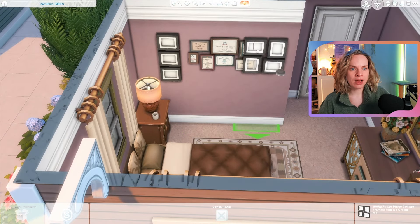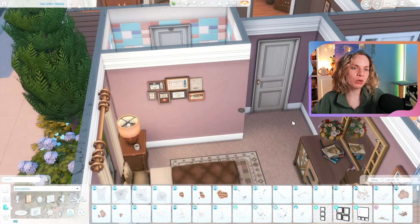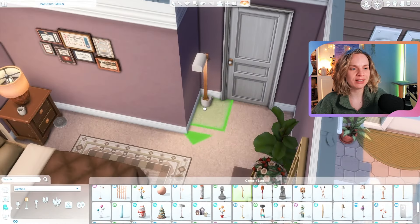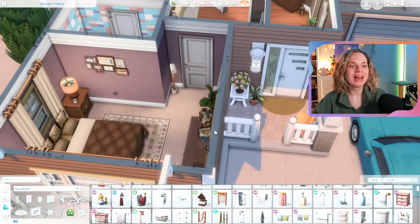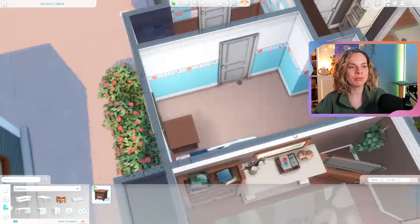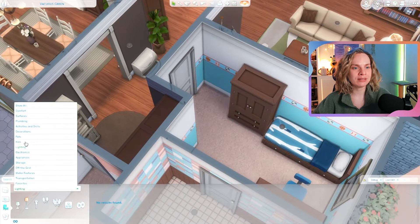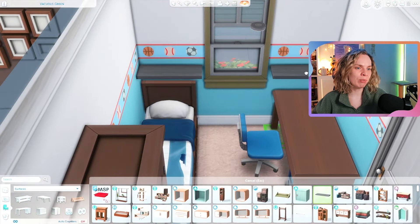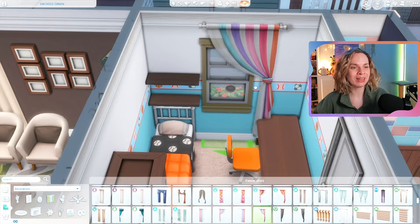By the end of the video, let me know which house is your favorite and why. Also if you're still here about 40 minutes into the speed build, comment a star or heart emoji so I know you're still watching! Moving on to the kids' rooms — the little brother's room is a bit cramped but I really like how it came together. His wallpaper and baseball bedding reflect that he's into sports.